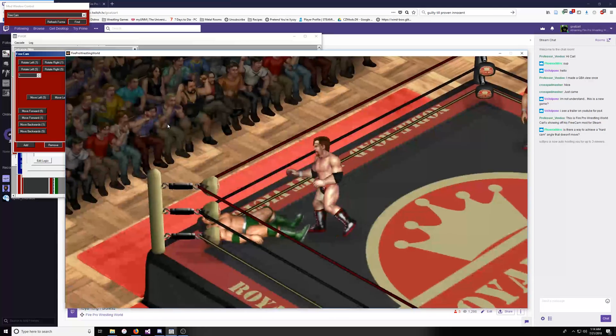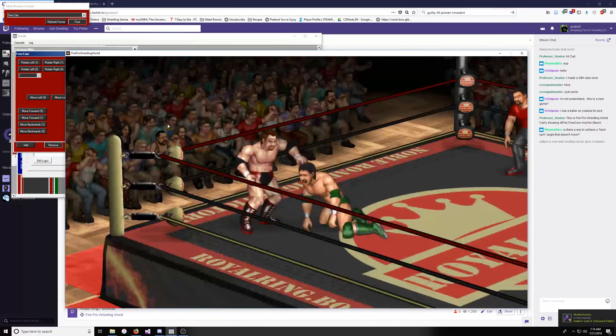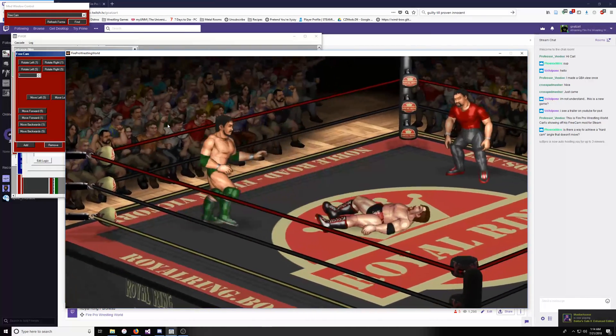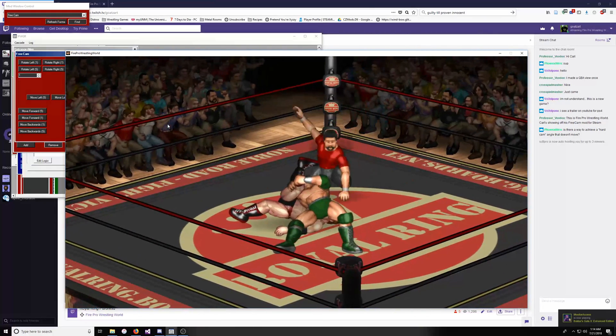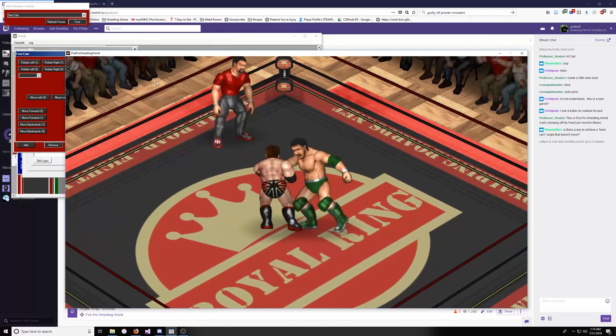So any of those things that say check enabled — it will run a check every time one of those things happens and change the camera angle based on what's going on in the ring. That's really all there is to it. It's not super difficult — it's just not documented because I hate writing tutorials and documentation for this.